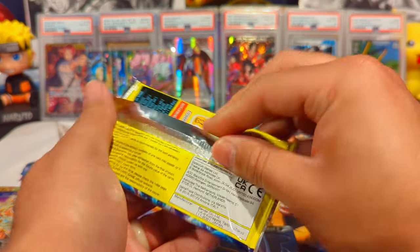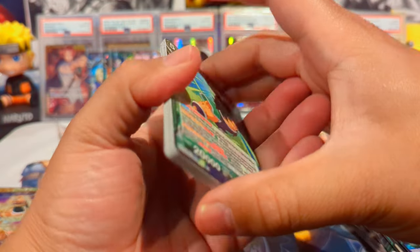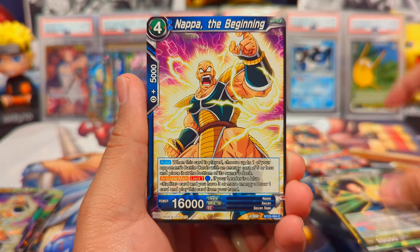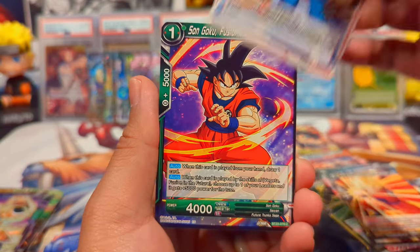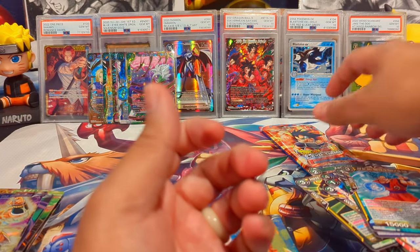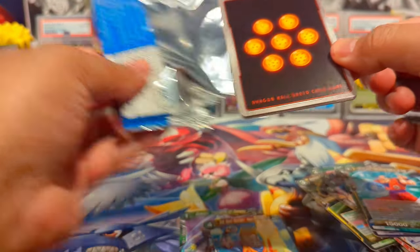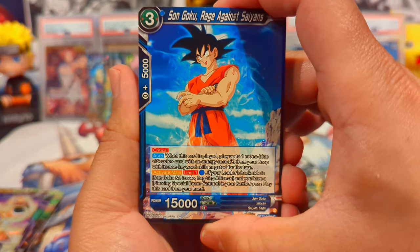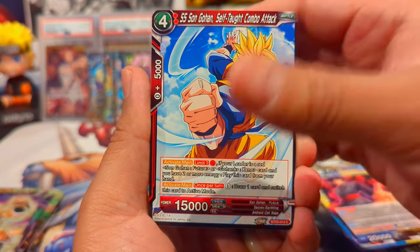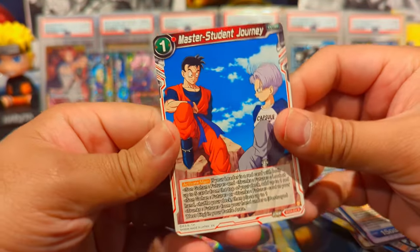Last two packs — saving the Raditz one for last. We have Broly, Master Roshi — that art actually looks pretty sick — Nappa, 17 and 18, Goku, Son Gohan Resisting Evil, and Son Goku Super Saiyan. Last pack of this premium pack: Goku, Hit, Krillin, Goku Black, Thief Out of Control, and Piccolo and Master Student Journey as our last rare.